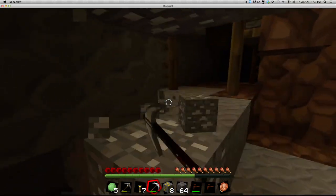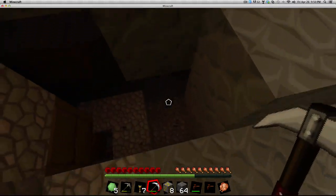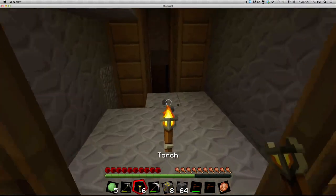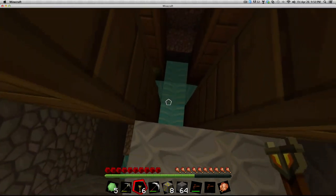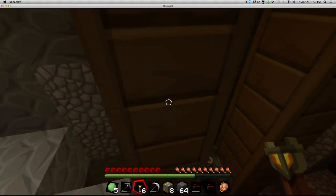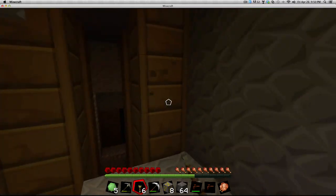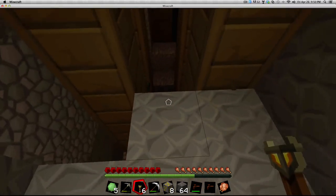We'll definitely do a nuclear power plant. Oh, I just found some uranium myself — that's definitely helpful. I don't want to get lost in here, but I do want to explore. That's the risk of going into these mineshafts. Worst case scenario I'll teleport myself to you.